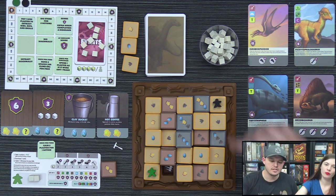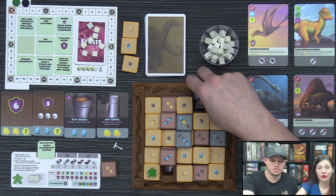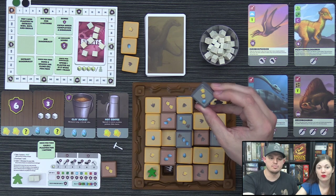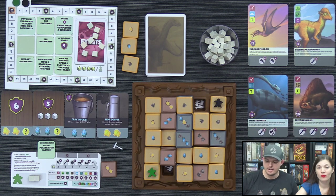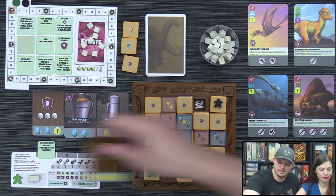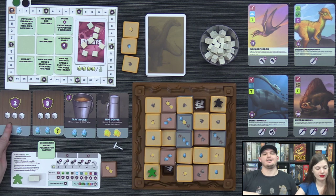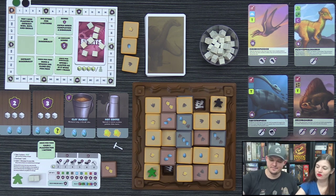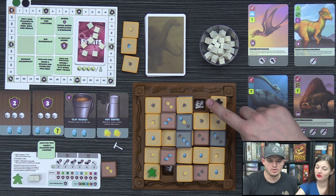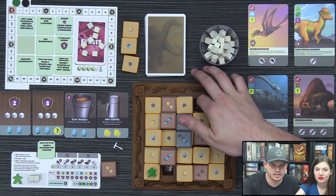Derek uses his entire turn — three actions — to knock off a stone, which reveals two amber and an egg. He then purchases a card from the supply that gives him six victory points. The next supply card is revealed — plaster, which goes into the supply row, along with some bones including what might be a tooth.